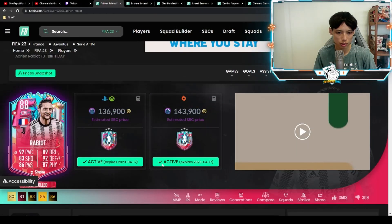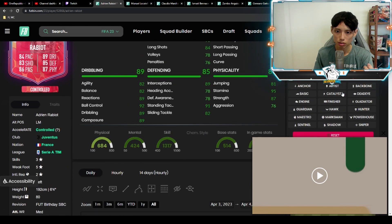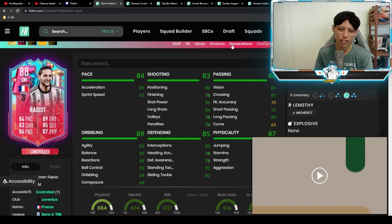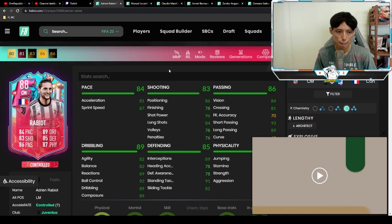The best chem style for him is definitely the Shadow. His best position is CDM — I don't think you want him as a box-to-box. If you really want to use him, play a box-to-box beside him. For the tier list, I'd place him as a mid B-tier card. His defensive AI is very meh, not great. His pace isn't that great either. Mid B-tier for me.